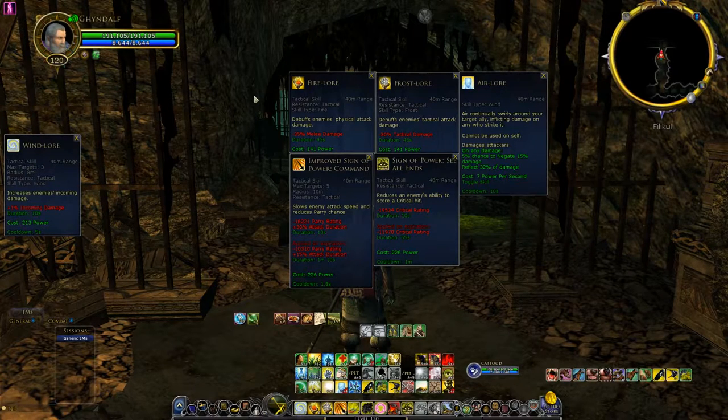Your core defensive debuffs are Fire Lore, Frost Lore, Air Lore, Improved Sign of Power Command, and you also have Sign of Power: See All Ends.